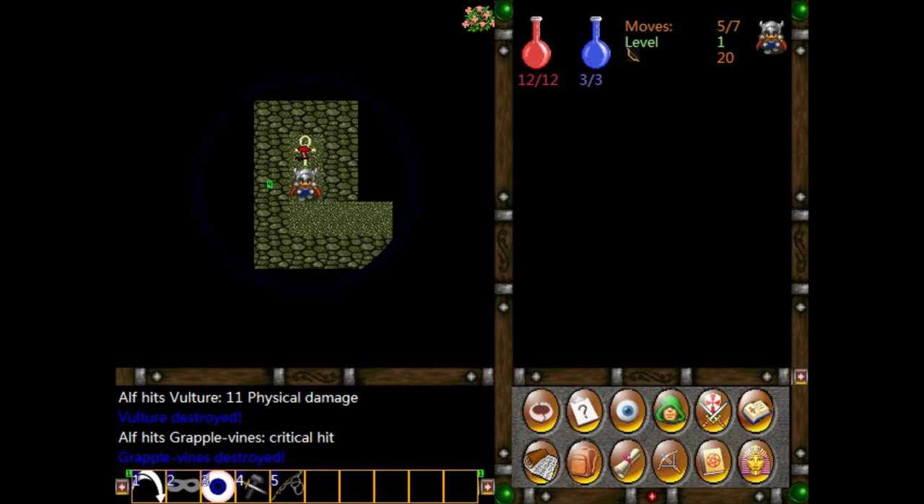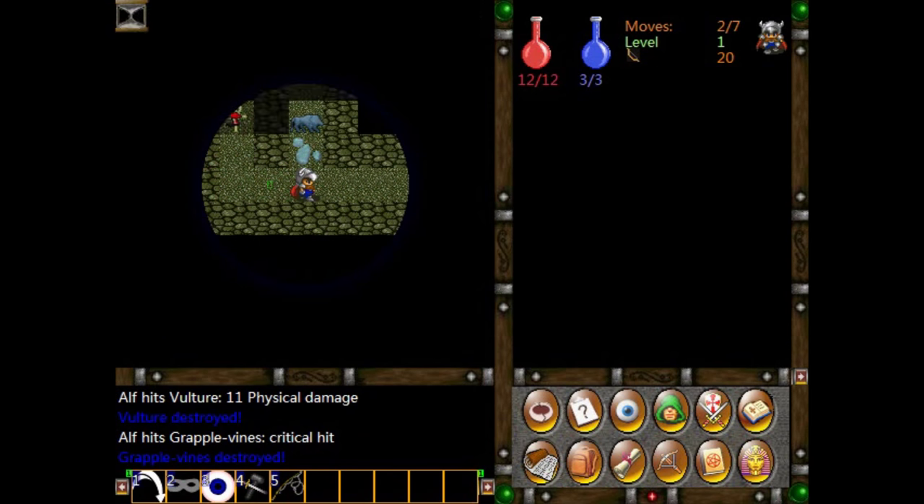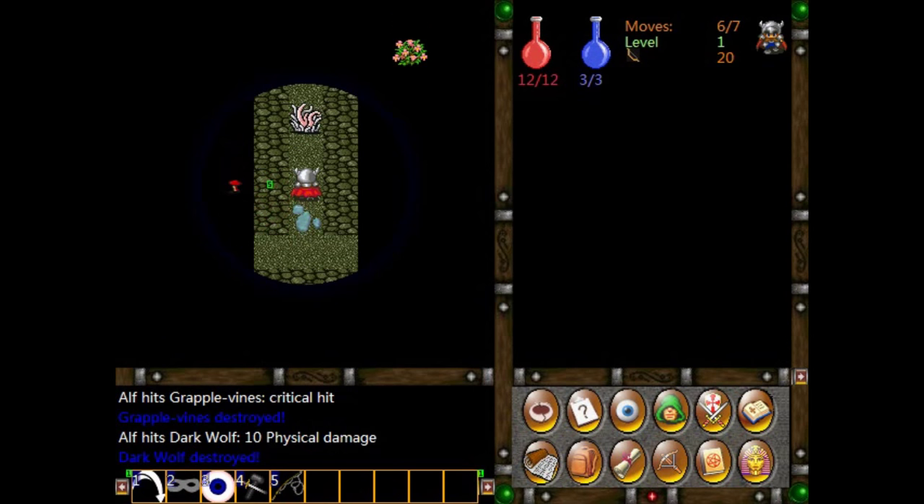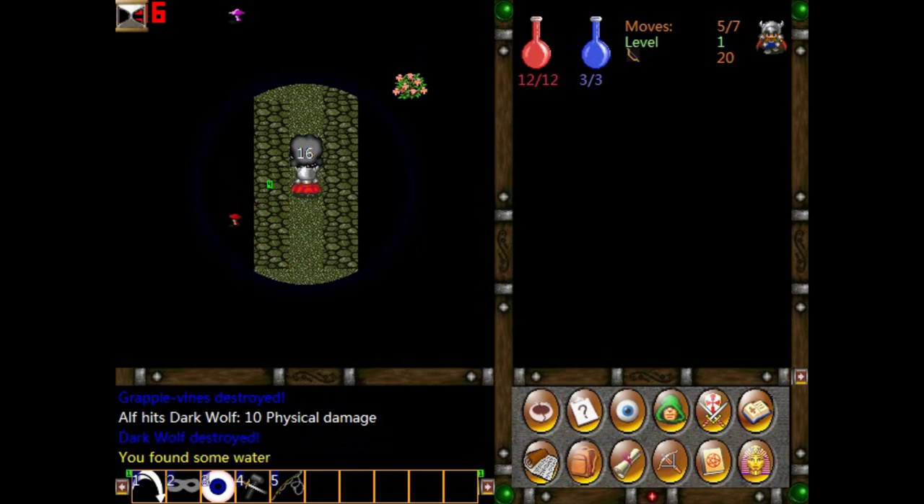There's the Ankh, which will restore our health — it also has a mushroom on it. And right here there's some water on the floor, so we'll deal with this creature first. Like a lot of roguelikes, you have to keep yourself sort of fed, and in this case also hydrated. It's very easy to get to a point where you're starving to death or dying of thirst.